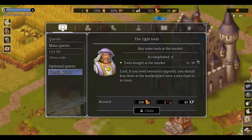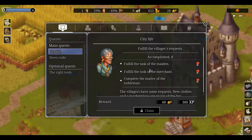Claims. Let's try and get through these real quick. I need... our villagers have the desire for clothes to wear. At least, you should order the construction of a tailor. Okay, I guess these are not fulfilled yet.